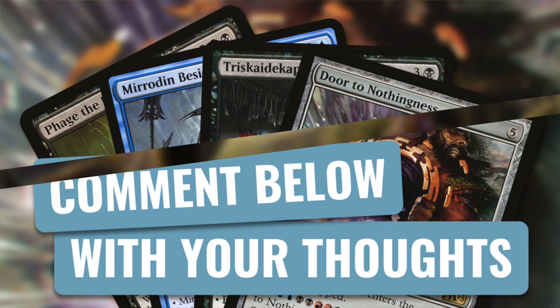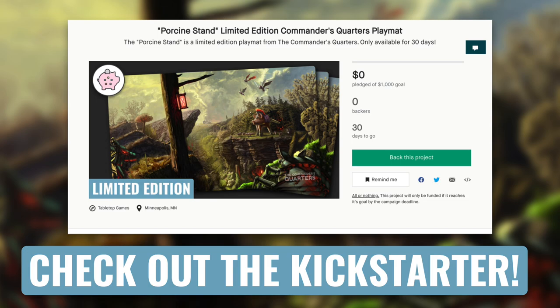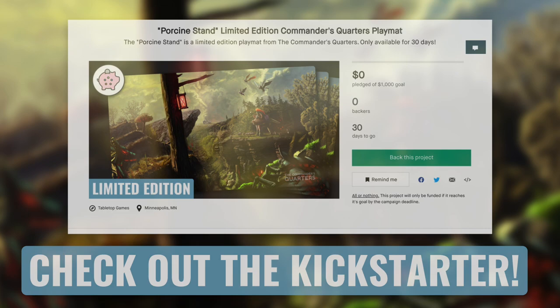But now it's my turn to hear from you! In the comments below, let me know what your favorite alternative loss card is. Also, make sure you check out the Porcine Stand, our limited edition playmat that's only available for the 30-day Kickstarter campaign. Once that campaign ends, it will no longer be available for purchase, so make sure you're backing the campaign before it's too late.